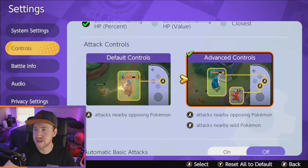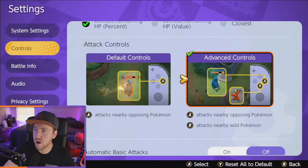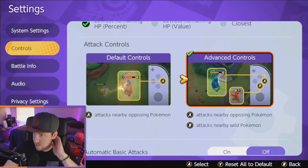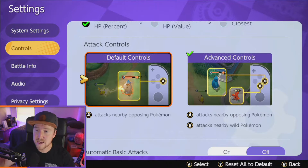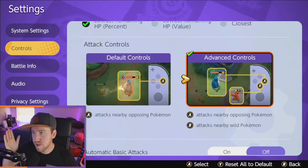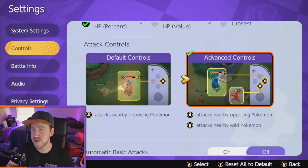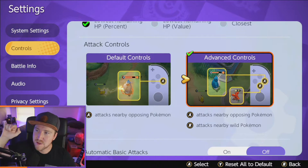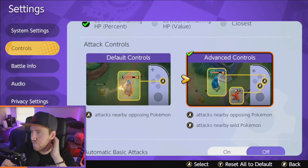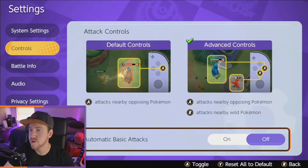Next, you'll want to set your attack controls to advanced controls. Basically, what this will do — I'm on Switch currently, but it may differ for mobile players — is separate your auto-attacks between wild and enemy Pokemon. If you don't have your controls split and you're attacking an enemy Snorlax and there's a Corphish nearby, sometimes your auto-attack will target the Corphish instead of the Snorlax when you're getting pummeled. Most serious Unite players want to separate their attack controls, so A targets the Snorlax and B targets wild Pokemon. Just go with advanced controls and you'll be good.